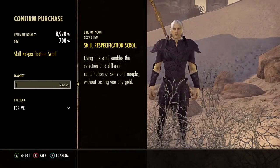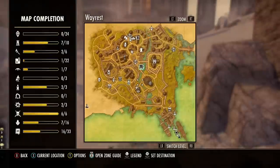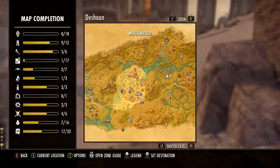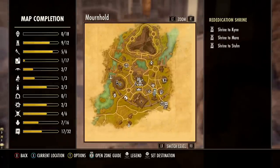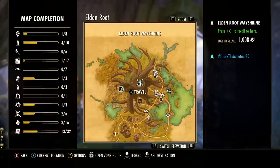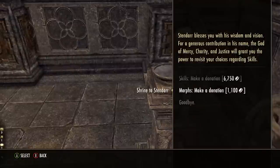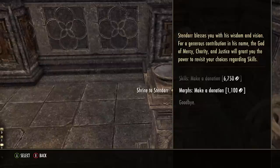The first option is the rededication shrines, which can be found in the three major alliance cities. For Daggerfall Covenant that's Stormhaven, the city of Wayrest — on the west side of town inside the church. For Ebonheart Pact you'll need to go to the zone of Deshaan and the city of Mournhold — the shrine is right next to the bank and merchants, very convenient. For Aldmeri Dominion, the rededication shrine is in the zone of Grahtwood in the main city of Elden Root, just to the right of the Wayshrine. These shrines do cost gold, but the more points you reset the more it costs, so if you only need to reset a few skills or attribute points it will cost barely anything at all.